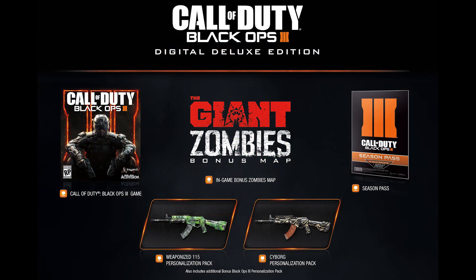Moving on to the Deluxe Digital edition — you can already tell by the name it's only available for downloads. If you pre-order it online on your PlayStation, Xbox, or PC, this one's available for all three platforms. You get a digital copy of Black Ops 3, and the good thing about going digital is instead of queuing up or waiting for delivery, you can simply download it. When it's ready, the second it hits 12 in your region you can play it. You also get a Season Pass in this one, which you don't get in the last one.